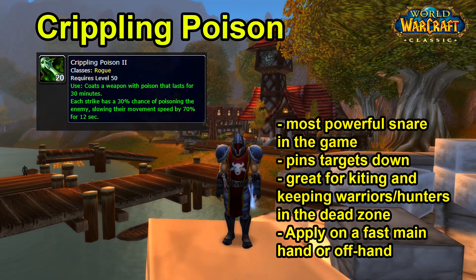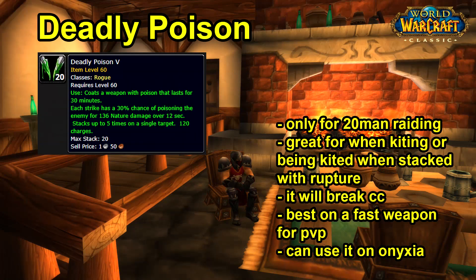The last two poisons are Deadly Poison and Instant Poison. Let's talk about Deadly Poison first. Deadly Poison gets a lot of criticism that isn't entirely deserved — it has a number of useful applications in both PvP and PvE. In PvP you can use Deadly Poison very effectively to kite targets. This is a really good strategy against Warriors: if you can kite a Warrior with Crippling Poison and stay in the dead zone where he can't charge you, you can just keep kiting him, dipping in to apply Deadly Poison and Rupture and stuns.